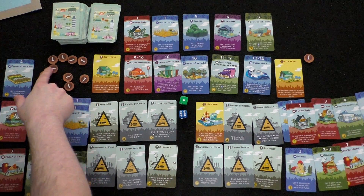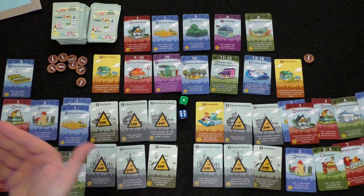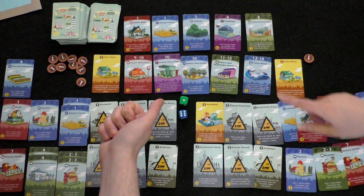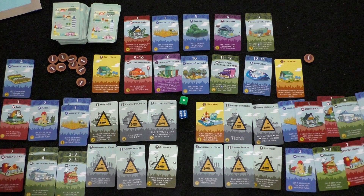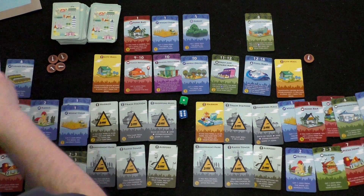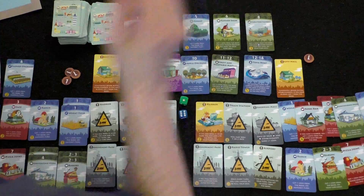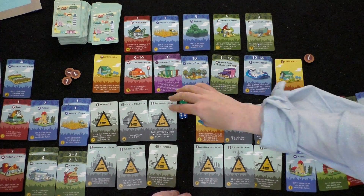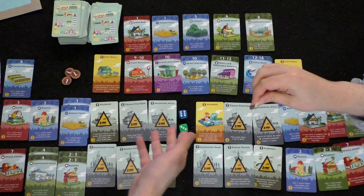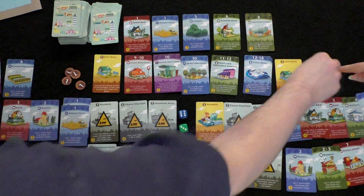Player one has nine coins and considers buying a stadium — but realizes it only works on her turn. She decides to spend six coins on a mine for nine-number income. A tuna boat and flower shop also appear. Player two rolls a three: cafe gives player two one coin from player one, and player one gets one from the bank. Player two saves his coins.